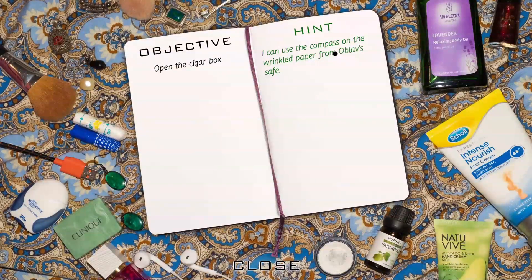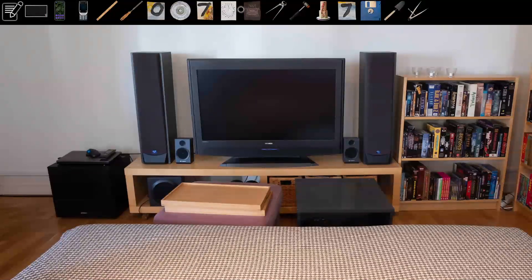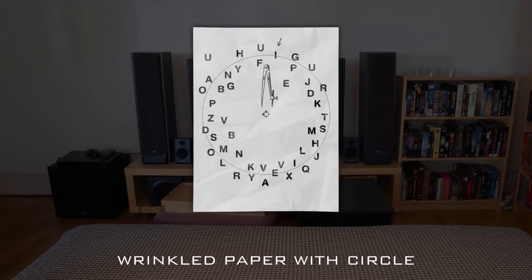You can use the compass on the wrinkled paper from the Obloff safe. I thought I did that already — oh God, did I not do that already chat? I thought I did that. What the hell. All right, I gotta pace myself here because I swear I did that. Okay so here's our code: I-R-E-D. Or it could be I-D-E-R — one of those two. I-R-E-D, I-D-E-R... yeah.